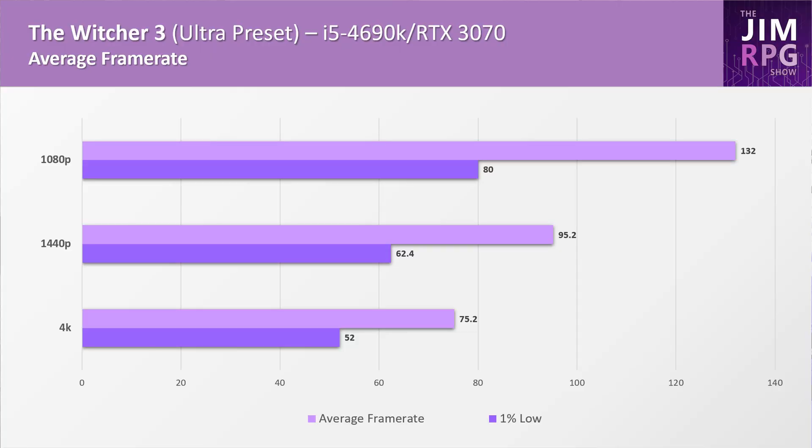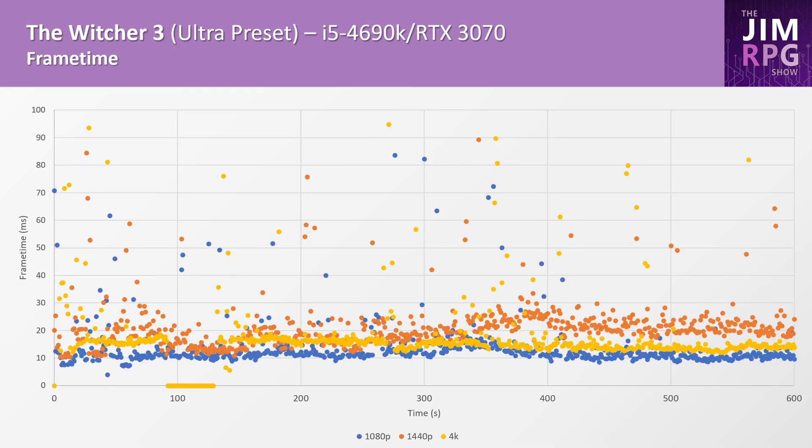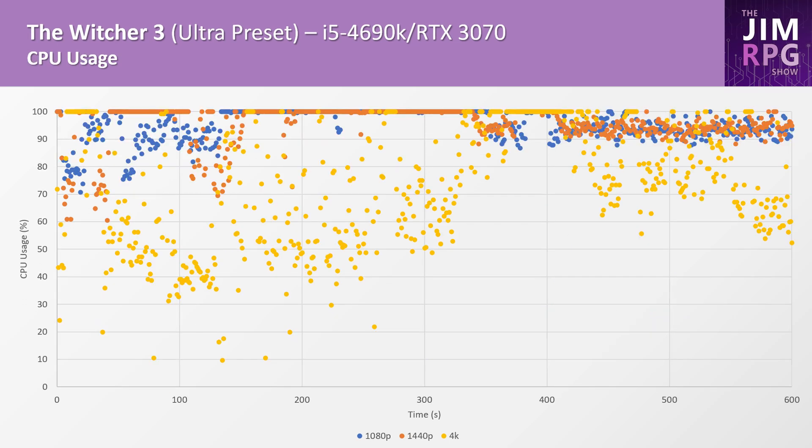For The Witcher 3, this game showed pretty good results across all three resolutions. It has a high of 132 FPS at 1080p and 75.2 FPS at 4K. It's not as CPU intensive as some newer titles, meaning we can get a higher frame rate at 1080p. The 1% lows are also reasonably high across all three resolutions, and the frame times are generally good between 10 to 25 milliseconds. As you can see in the CPU usage chart, there's less CPU usage at 4K, meaning the GPU is being fully utilized — which is what we generally want.